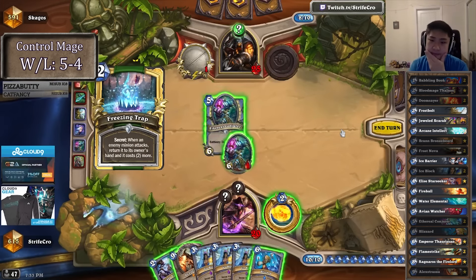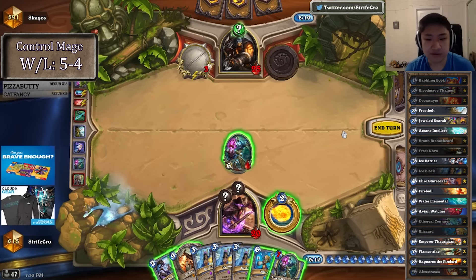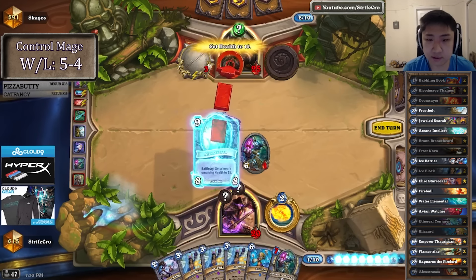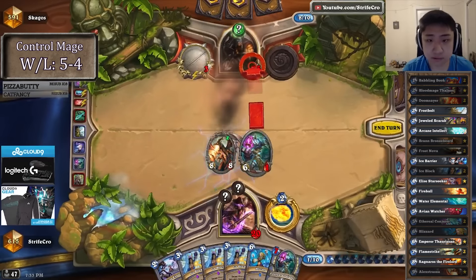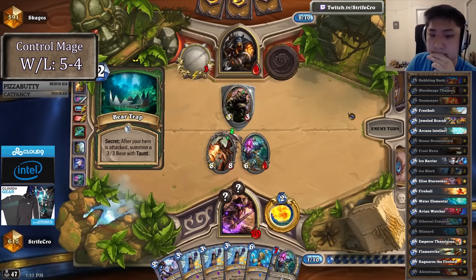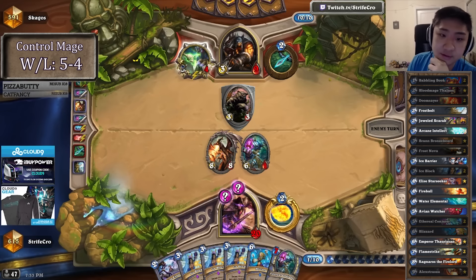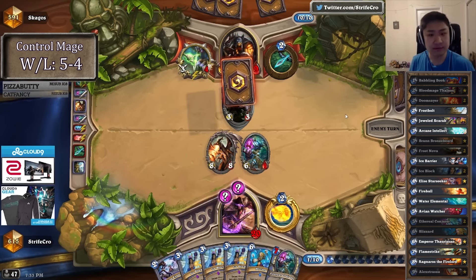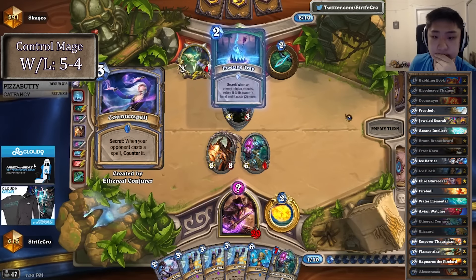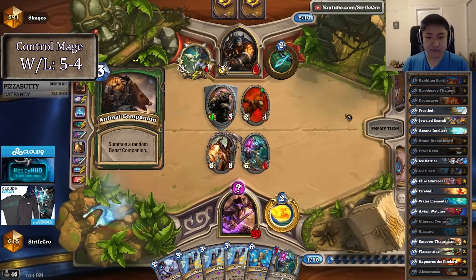Oh, it is. Check for bear trap. It is bear trap. It's fine, we can race at this point. Kind of nice for me to go aggressive because he can only attack so fast and this is the turn I procced all secrets. Also when it comes down to it I can spam four ice blocks in a row.